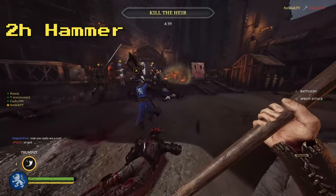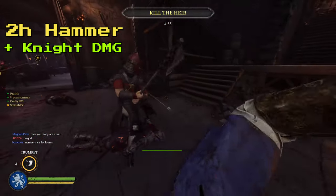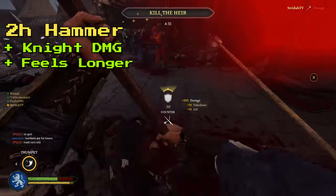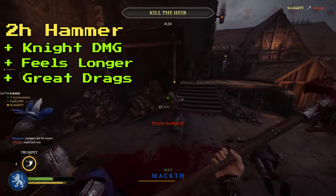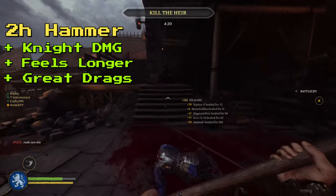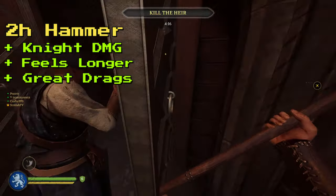Now the two-handed hammer is a bit slower than the heavy mace, and it feels a bit longer when you use it. I think the slower speed kind of lets your footwork close a little bit more distance. However, the real reason to use the two-handed hammer is it's one of the most draggable weapons in the game. The two-handed hammer excels at hanging up high in the air on those overheads, really testing your opponent's patience and game knowledge, and forcing out either panic swings or missed counters.